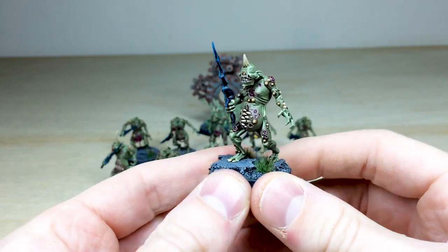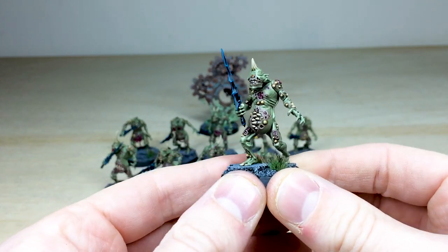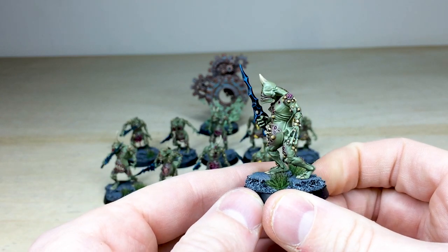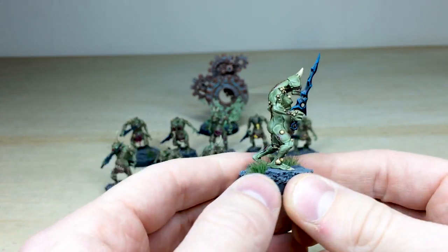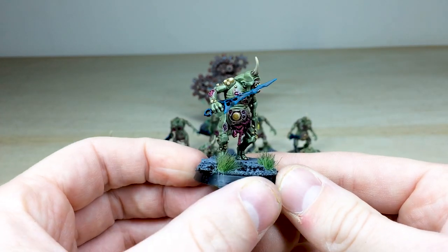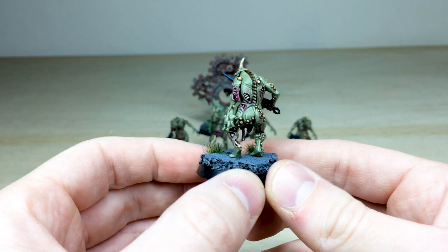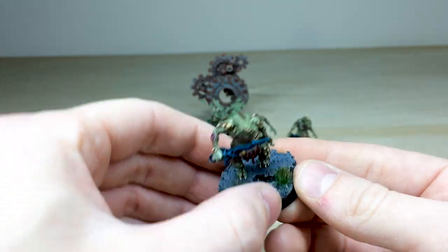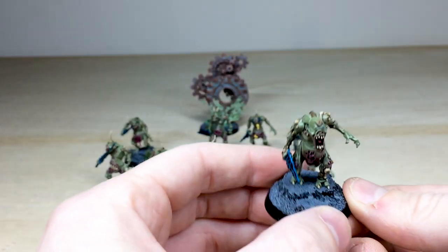Here's another one — you've got that massive maw on his belly with all those teeth fully painted, and the skin tone on these guys has multiple stages of highlighting. That's just the fifth guy from the front. Then we'll work through the back rank so you can see the consistency from model to model — again just this awesome plague bearer here.